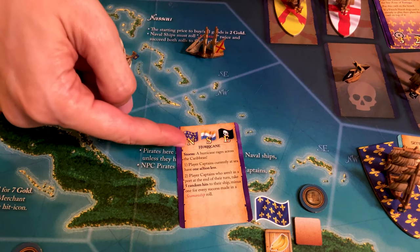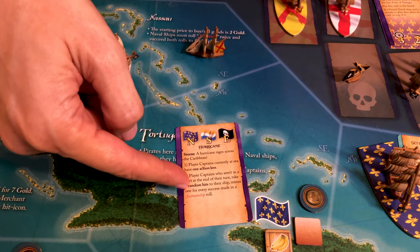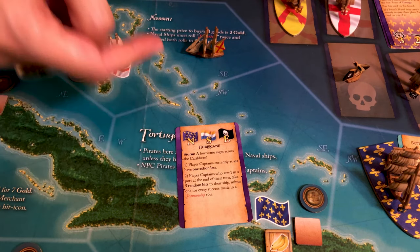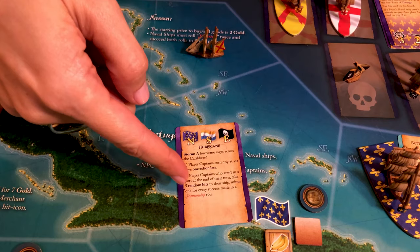Once you resolve the top part of the card, the first player reads the event itself — they are all clearly explained on the card. This one is a storm, a hurricane. Any ship at sea will only have two actions; if you're in port you have three, but any ship not in port at the end of the round will take five damage. To avoid the hurricane's effect, ships should be in port at the end of your action.